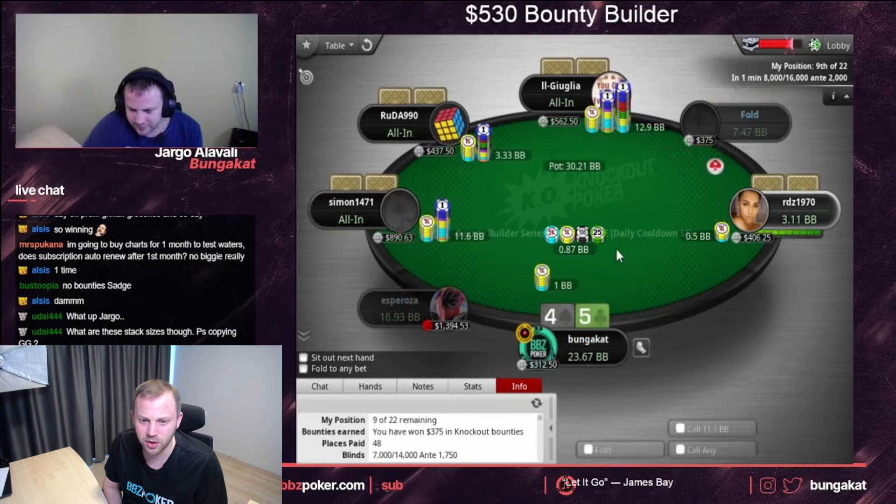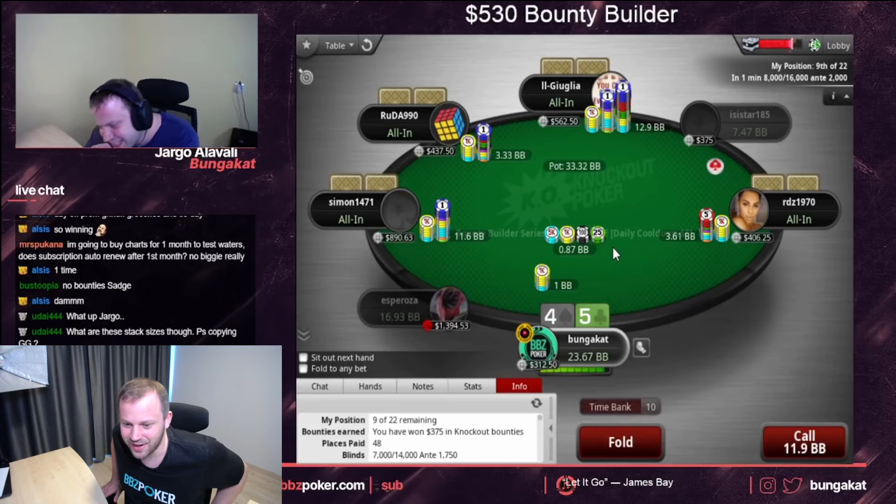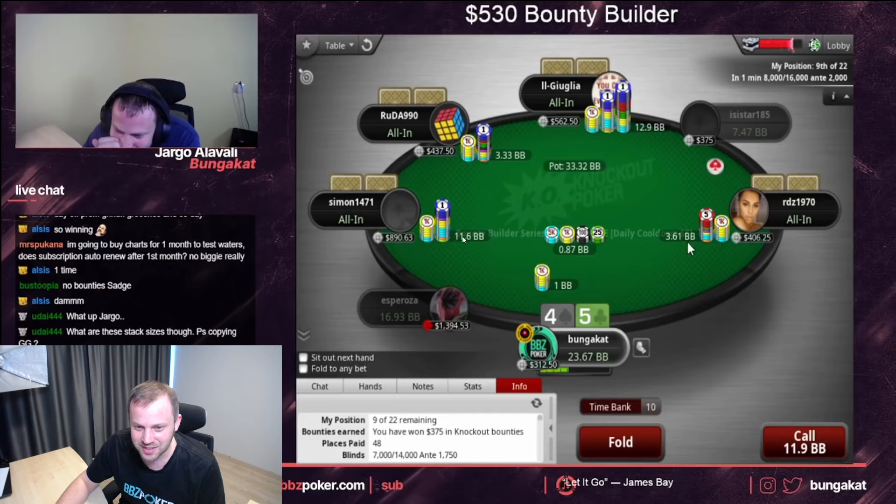This is more turbo-ish. Let's actually pause this — this guy has 12 big blinds, he open jams. This guy with three big blinds covers this guy. What a crazy situation. The problem here is I don't need to have that much activity; I'm a little worried about this jam because it's still going to be somewhat tight.